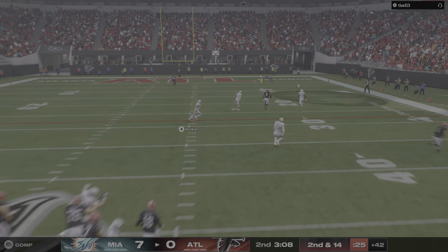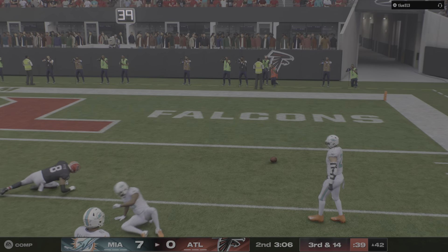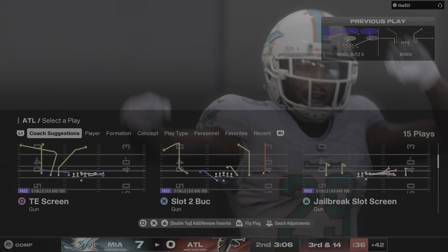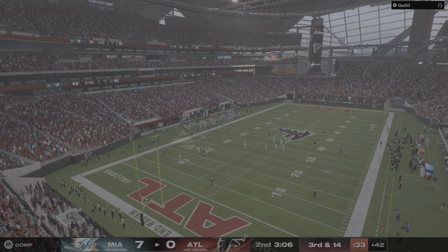Defensively, they were in the 3-4. A solid run up the middle — what made it successful? Well, what you have to do is control the nose guard, but sometimes you don't do it by blocking him — you do it by influencing him. Get him moving to one side or the other and hit him back on the opposite.